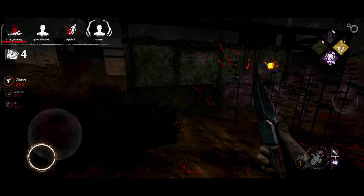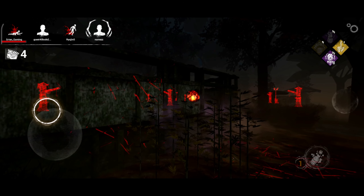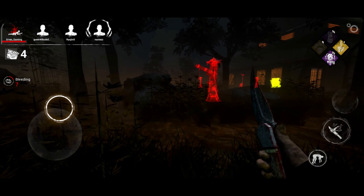What does Pop Goes the Weasel do? Simple. When you hook someone, for the next 40, 50, or 60 seconds — depending on its level — if you go and kick a generator, then your original progress will be less than 25%, and then your normal generator progress will be lost.